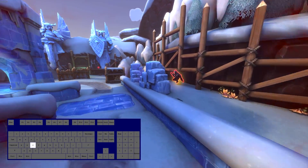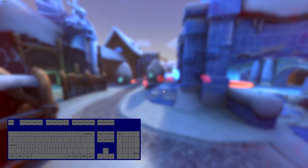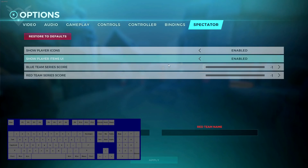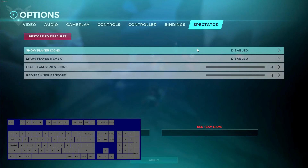By the way, if you're live spectating instead of using a replay, you can slow down time but you cannot fast-forward too far — there's a built-in delay to prevent stream sniping. Also, pressing P to remove the UI will also remove the spectator UI. In the options menu you can toggle the item icons for specific players.